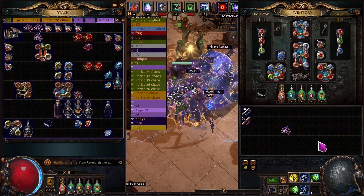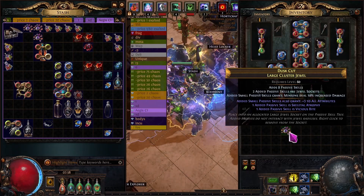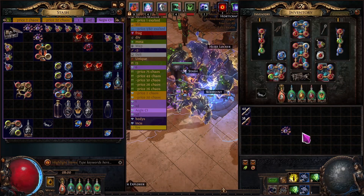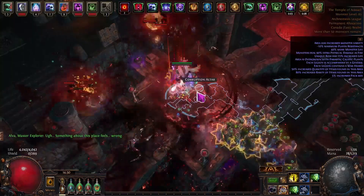At time of recording, these jewels with Renewal, Rottenclaws, Vicious Bite were 11 to 12x, and the double corruptions were like 1.7 to 1.8x. This gamble is 112x - it's eight of the large cluster jewels and eight of the double corruptions. 112x gambles. Are my good luck charms ready?